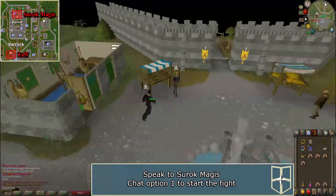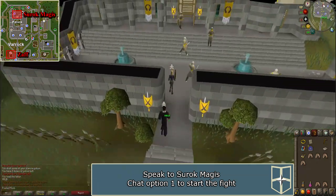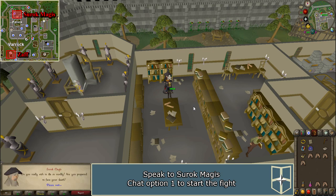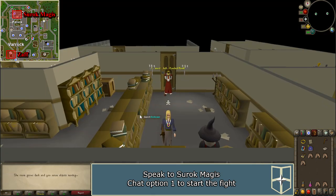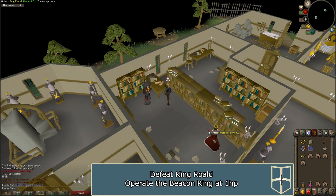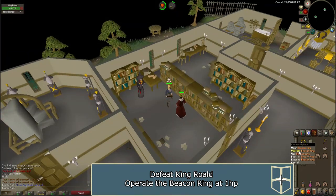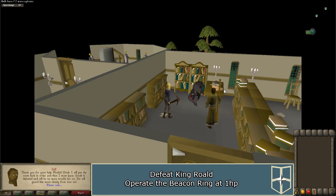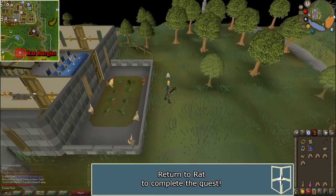When ready, return to Sedrach. Tell him 'Bring it on' and the fight will begin. Attack the king until he has 1 HP left, then right-click on the beacon ring and select Operate. A small cutscene will occur. Speak with Rat one last time to complete the quest.